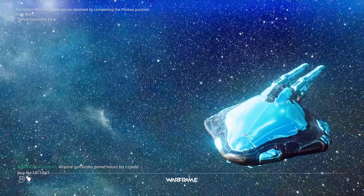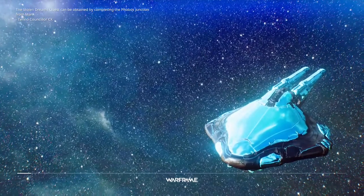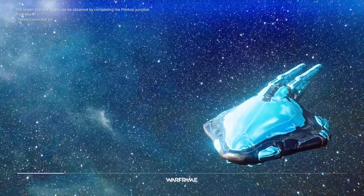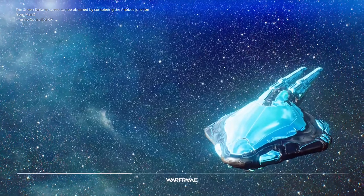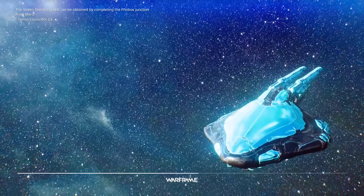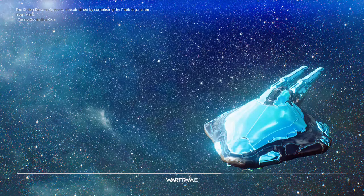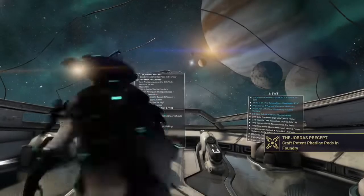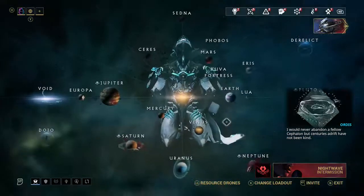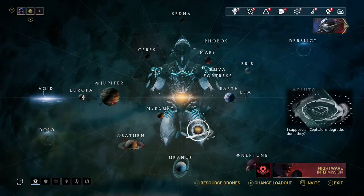The next video is going to be on Phobos and further. By the time you get to Mars, I want you to build some stuff, upgrade your weapons, and farm on Mars. Once you get to Phobos, farm out the plastids. There's also a weapon called the Boltor — I highly recommend getting that because it's really good at low rank. Once you hit Mastery Rank 4, get the Hek, which is a really good shotgun we'll talk about in the next video. If you liked this video, leave a like and subscribe — peace out!